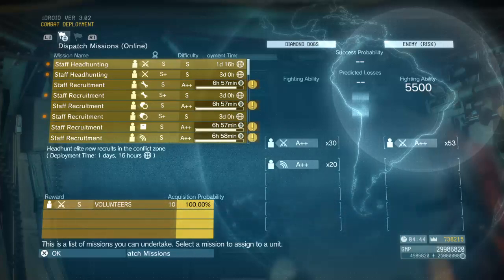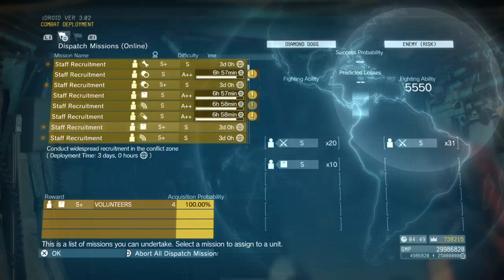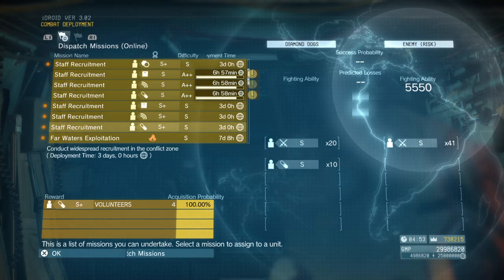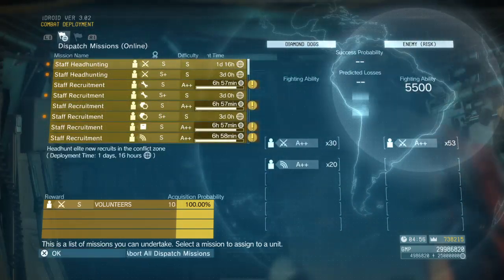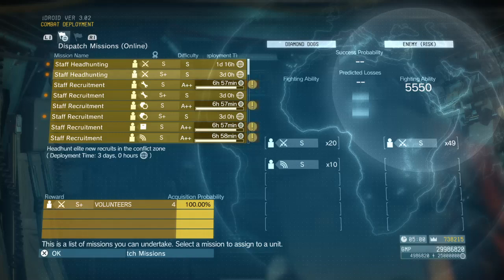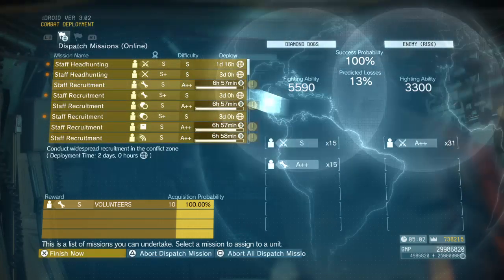Select all of the staff headhunting missions — you should be able to do all but one if you have four FOBs. Medical is generally the last area you can build, so you may want to skip that one. Go ahead and deploy all of these. You're going to get 10 S-ranked soldiers for each mission. Also do the S-plus missions — there are only four of them. It will take a couple of days each.